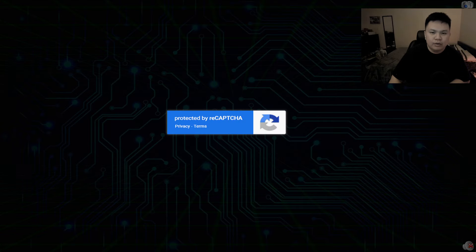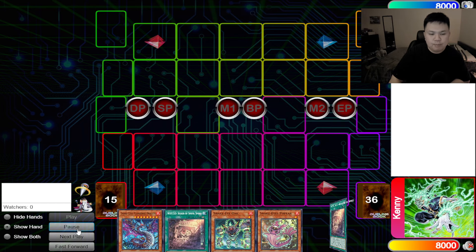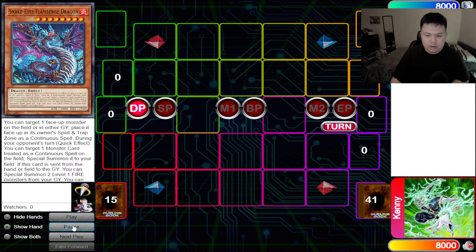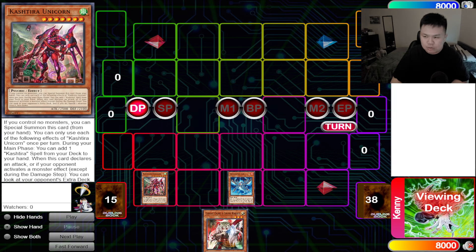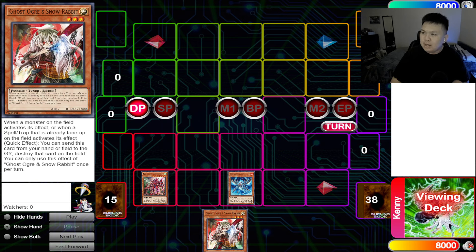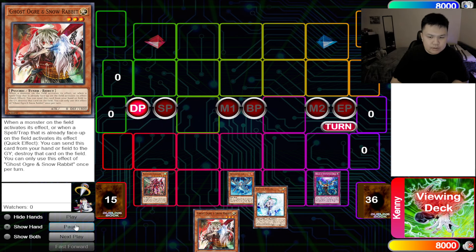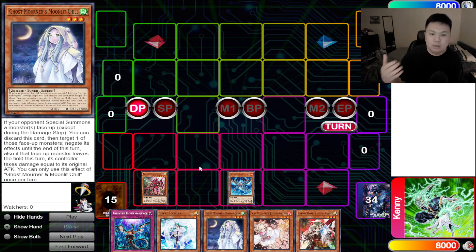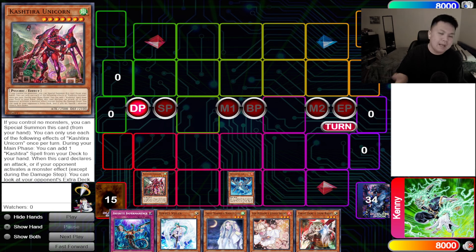Let's go over a replay involving the Cash Tier Snake Eyes combos. Some of the more popular ways to use the Cash Tier cards alongside Snake Eye cards — this example is going to be dealing with Cash Tier Unicorn and Snake Eye Ash, a very generic opening. I'm going to add a few hand traps to my hand just to talk about how all the hand traps interact. Let's say they open this type of hand.